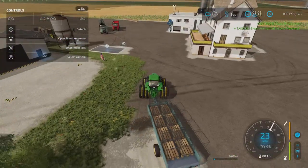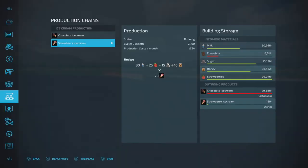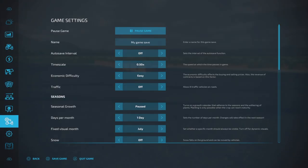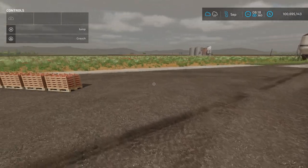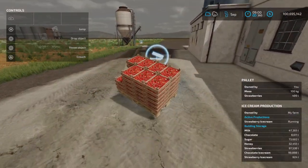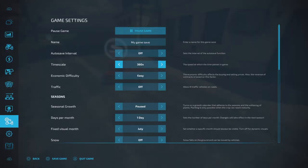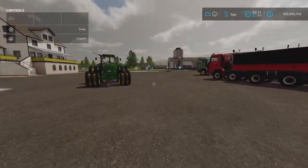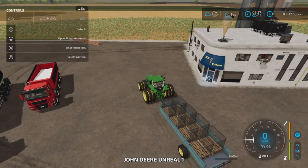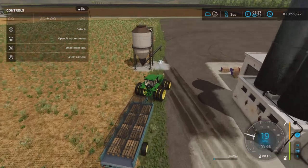Now we have the strawberry ice cream recipe turned on. Let's speed time forward a little so it uses up some strawberries, since we have strawberries in crates here. These are liftable because I have the liftable mod. As you can see, it will take strawberries in crates. Let's also turn that off. Honey can be taken in crates as well.